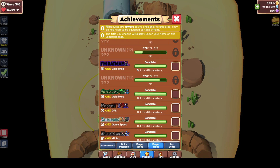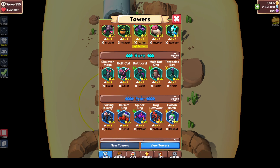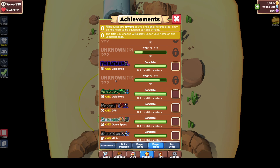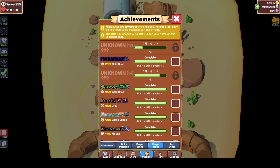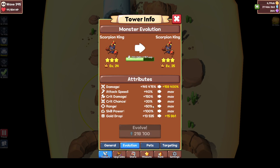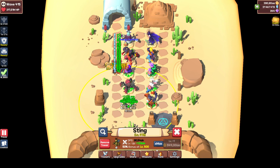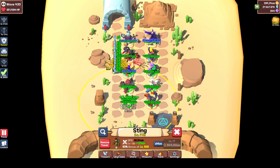I Am Batman gives 25% Gold Drop. You basically have to level Bat Lord to level 30 and that will make you an official member of the Batman team. Number 14 — one that nobody has yet — is the Scorpion King. The reward is 25% Critical Hit Damage. What you need to do is bring Scorpion to level 30. Tomorrow is the Double XP event so I'm definitely going to level it a lot.